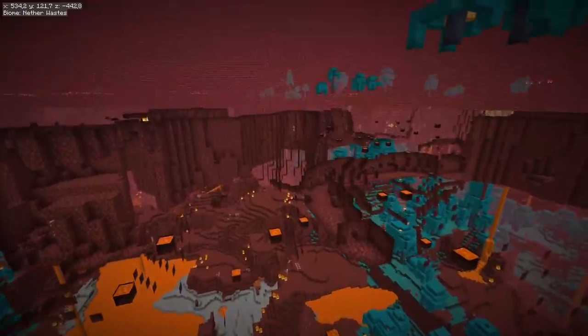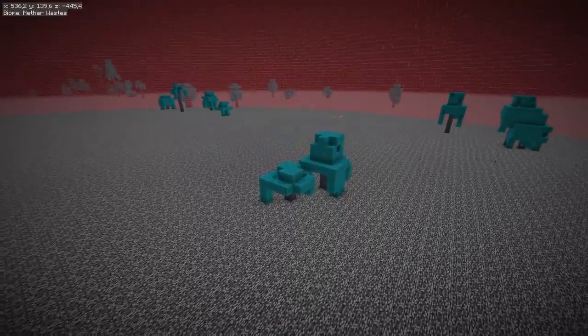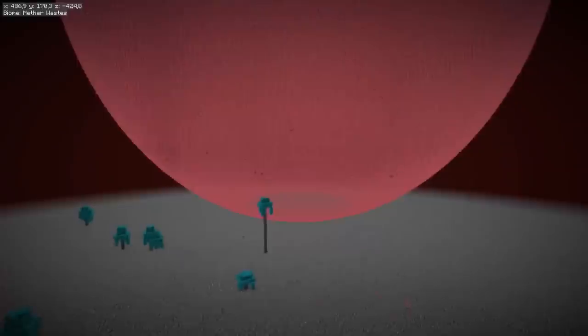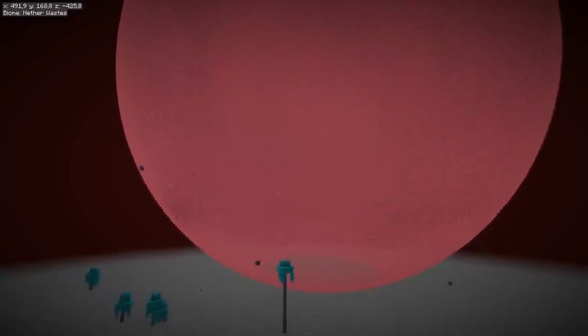So the best choice is to go above the Nether and build the farm there. If you stand at Y250, the despawn sphere would cover almost nothing below the bedrock. Mobs can only spawn within that sphere, so there's almost no overlap with any spawning spaces below the bedrock, and of course mobs can't spawn on top of bedrock either.